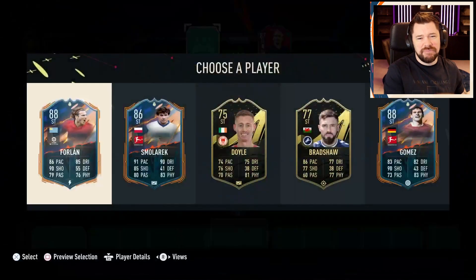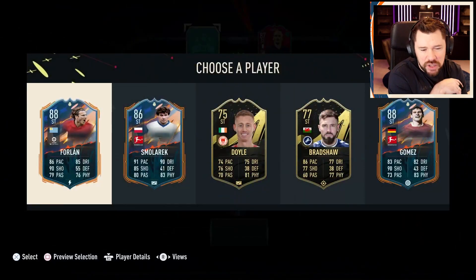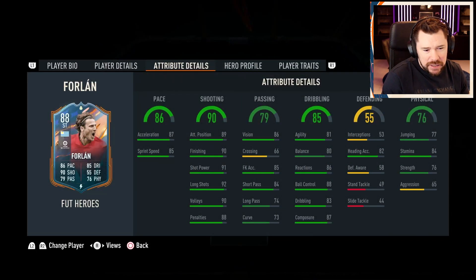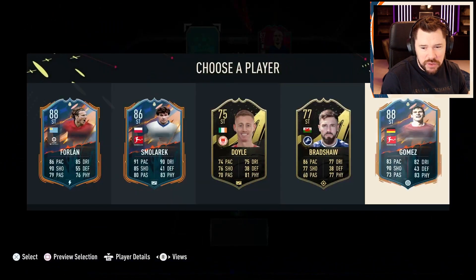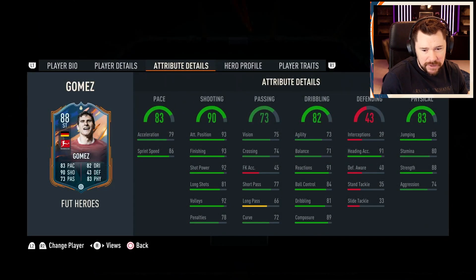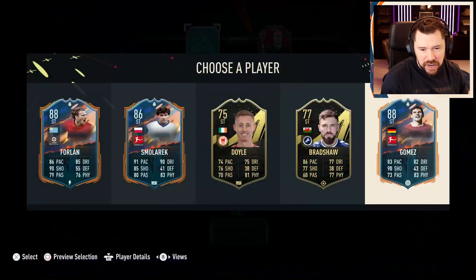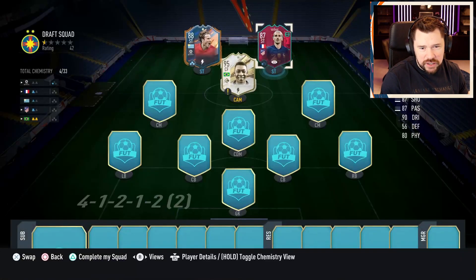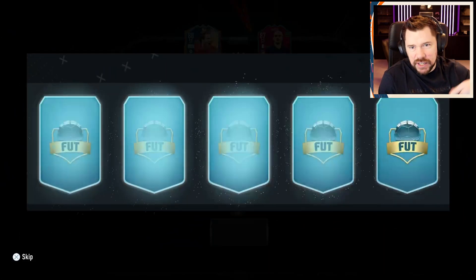Diego Forlan it is. The pain is that it's not the World Cup version. It's got Catalyst - good shooting, the Catalyst gives him great passing, it's good for chemistry, he's 88 rated. The only other one we could go with is Gomez, but if we're going to try and actually get a higher rated draft we've got to give Forlan and Griezmann that link. Come on La Liga beasts, please.